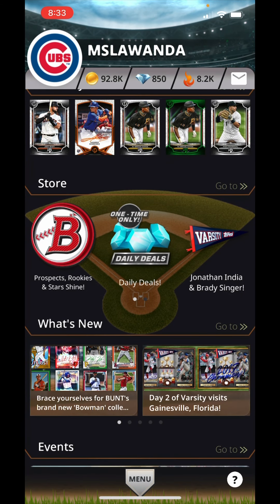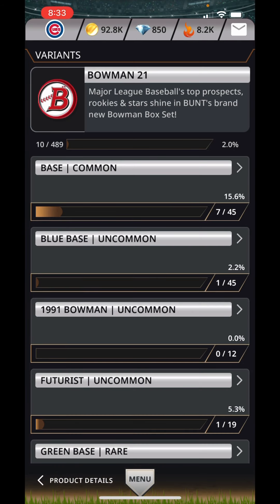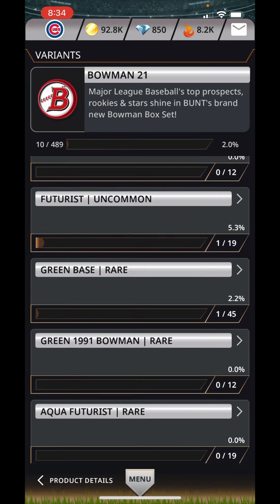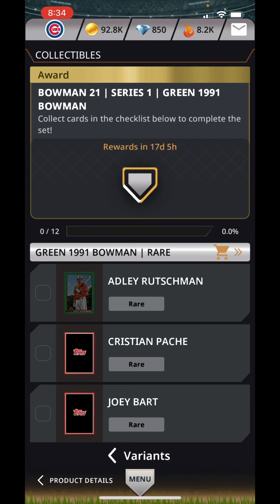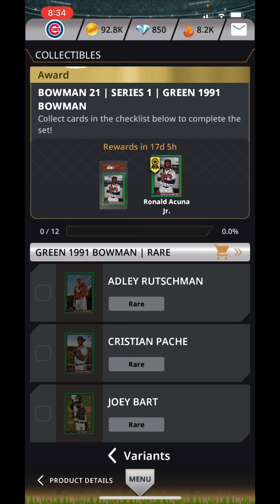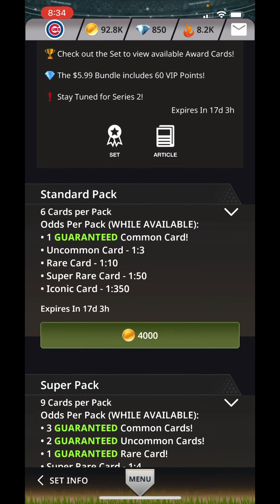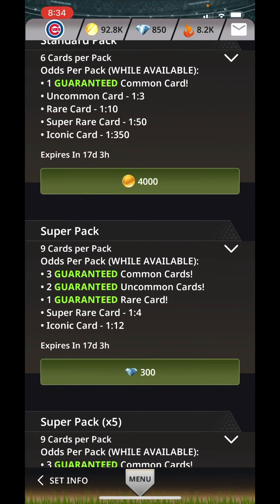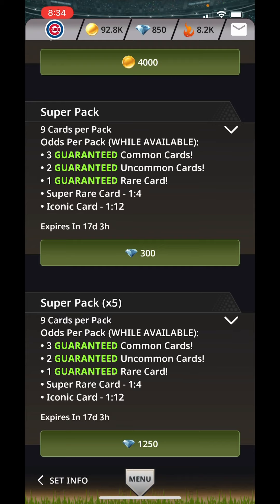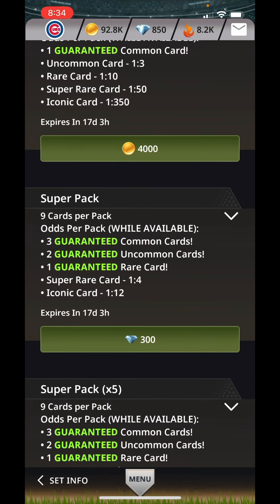Let's see what else is in the store. We have Prospects, Rookies, Stars, and Shine. Let's see what this set looks like — it's going to have base commons, blue base Bowman's Futurist, and green base rare. The standard pack is 4,000 coins and you get a guaranteed common card. Their super pack is 300 diamonds — you get three guaranteed common cards, two guaranteed uncommon cards, and one guaranteed rare. This one expires in 17 days, so I'm going to go ahead and try one.